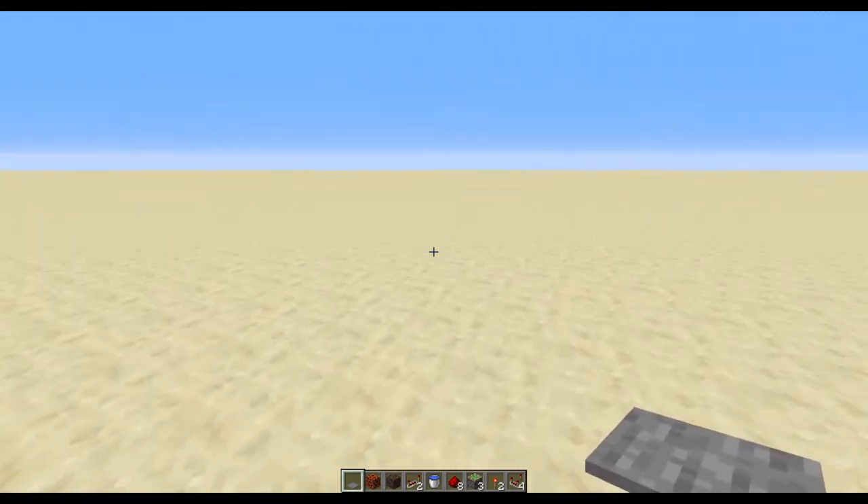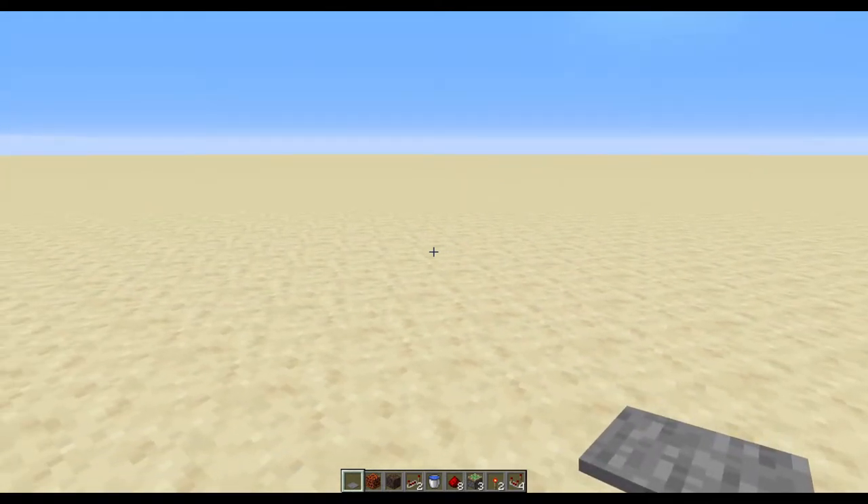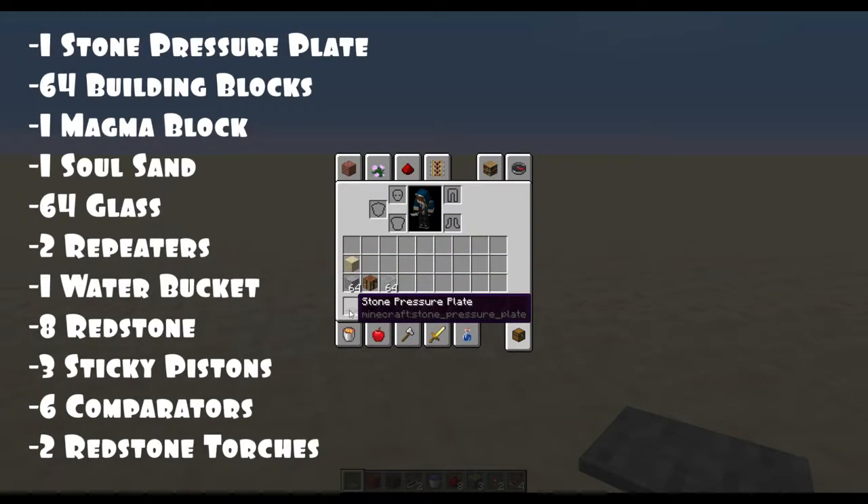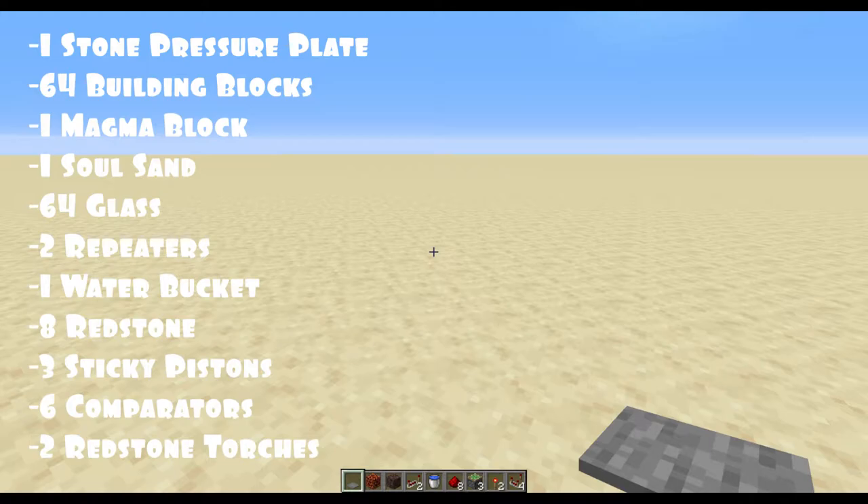For today's build you're going to need a variety of items which include: a stone pressure plate, some building blocks (a stack), a stack of glass, a magma block, a block of soul sand, two redstone repeaters, a bucket of water, eight redstone dust, three sticky pistons, two redstone torches, and four redstone comparators. With that, let's hop into the build.